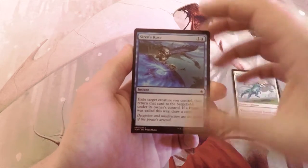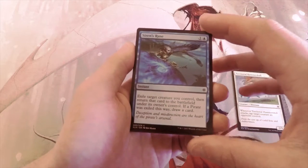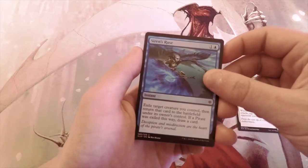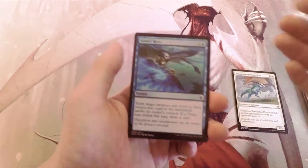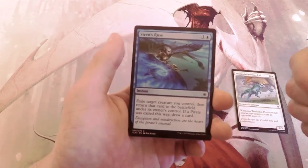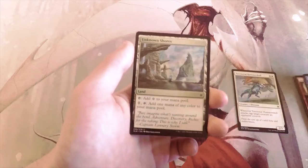Siren's Ruse is one blue for an instant — exile target creature you control, then return that card to the battlefield under its owner's control; if a pirate was exiled this way, draw a card. As a one-of it's decent in a pirates deck specifically, because it gives you protection against removal. You can flicker a strong pirate if they target it with a kill spell, and since it was a pirate you get to replace the card in hand. Definitely not first pickable though.